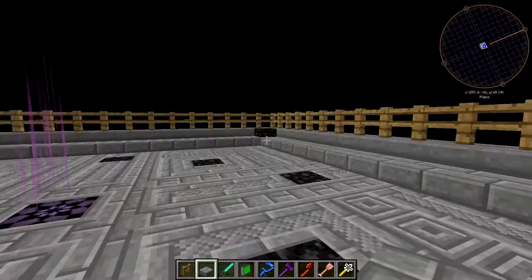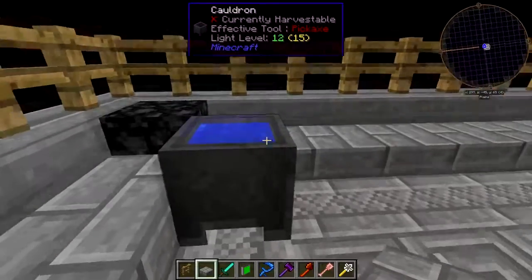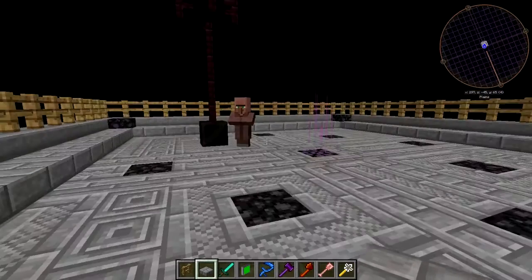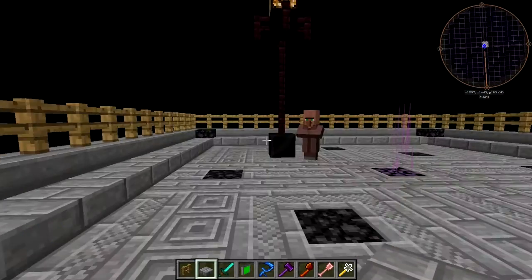I'm going to come over here in survival and try to feed him emeralds and stuff and see what happens. There's a cauldron here with a bucket of water and that's it — that is literally it.